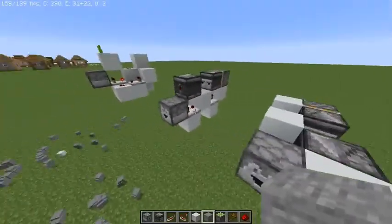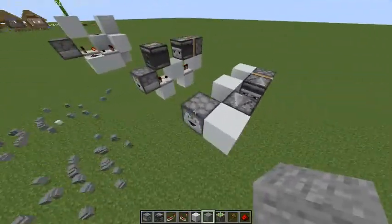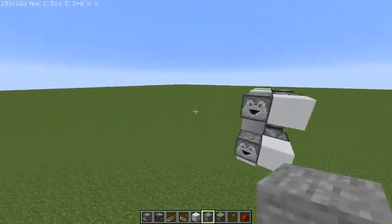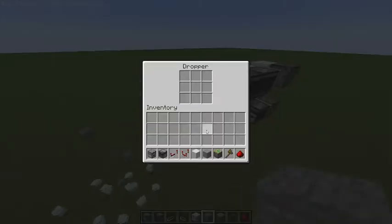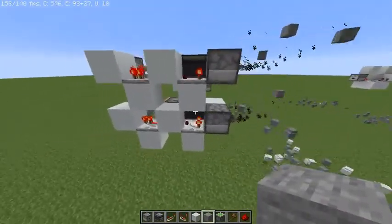There are two designs. The tileable design doesn't actually need the block here, but with the stackable design it does. I'm not sure why or how those mechanics work, but just take my word for it. Over here I have the stack design, and if you fill these droppers up you can see they are all activated at once and the redstone won't affect each other at all.